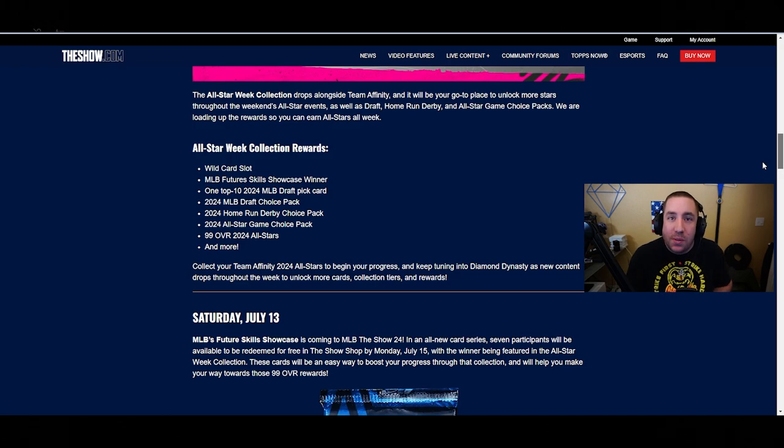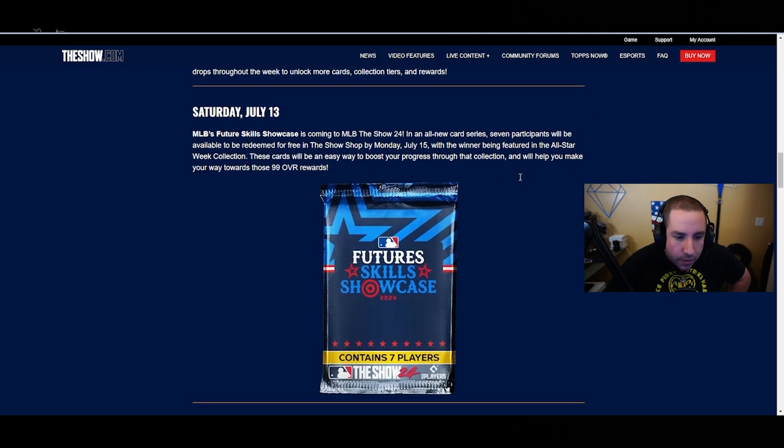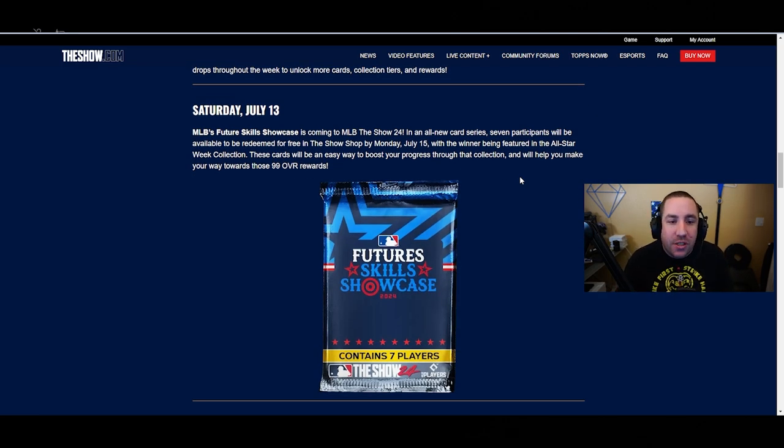Those choice packs are going to be in the Show Shop for free, but that's not all. There are still more choice packs we'll be able to earn. On Saturday, MLB's Future Skills Showcase is coming to MLB The Show 24 as an all-new card series - seven participants will be available to be redeemed for free in the Show Shop by Monday, July 15th.